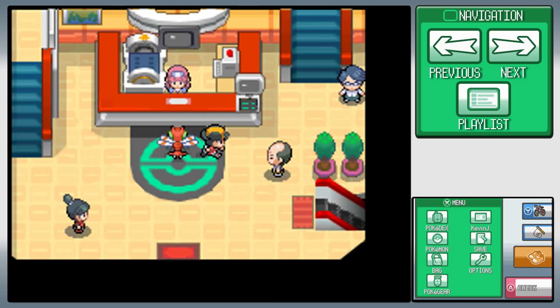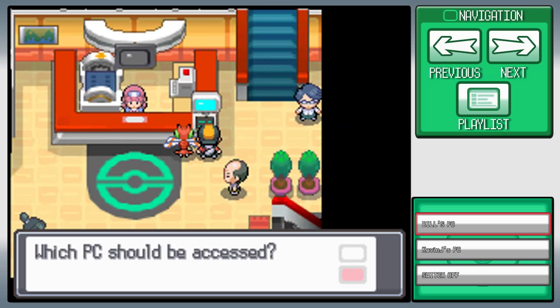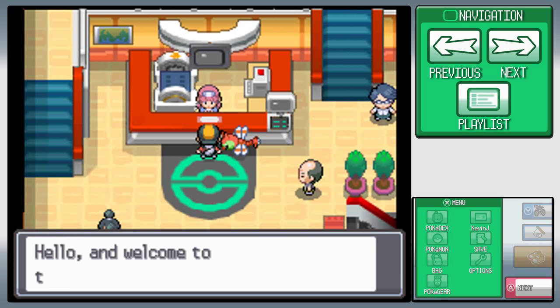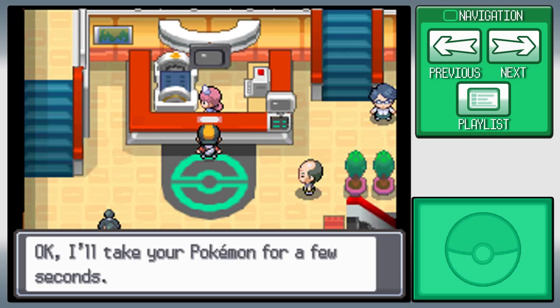Now if you come to the PC, you'll notice that it says Bill's PC on the bottom there. Anyway, that's Bill. If you go back to Goldenrod, he can give you an Eevee, I believe. Which is pretty cool, because I mean, it's an Eevee.